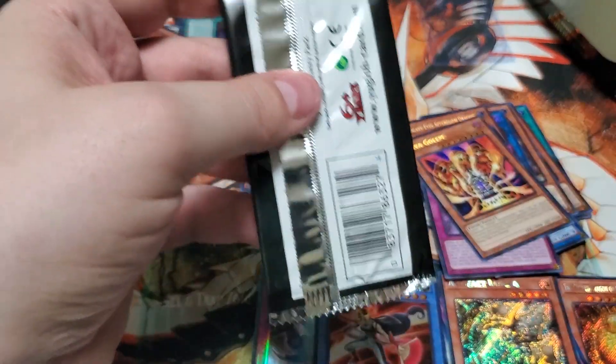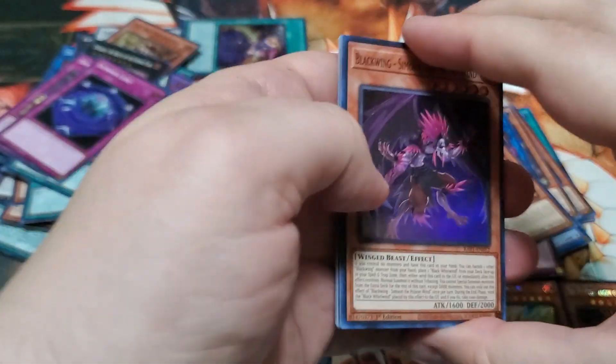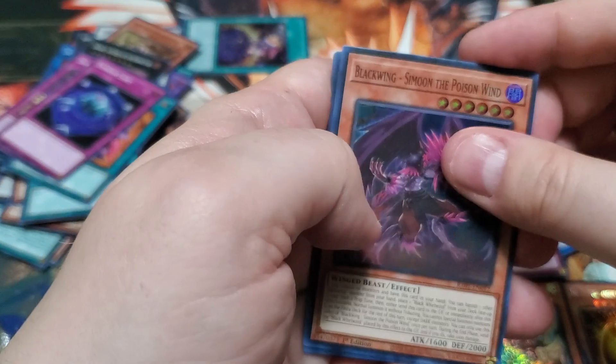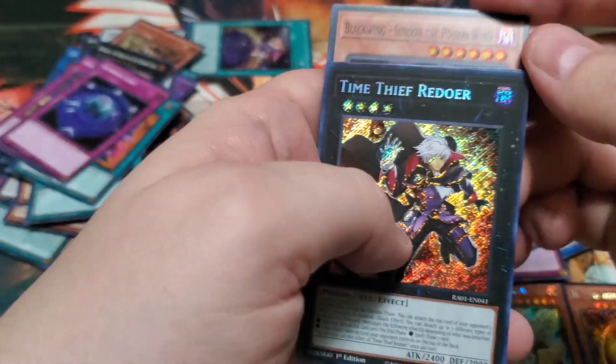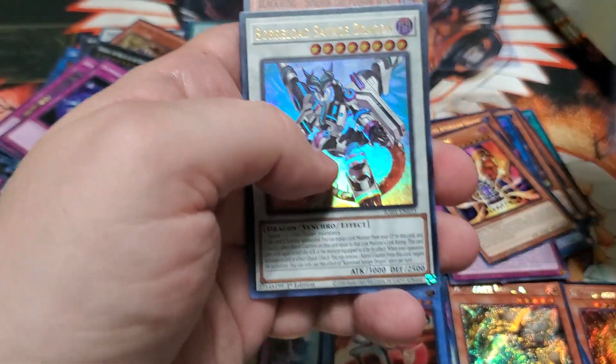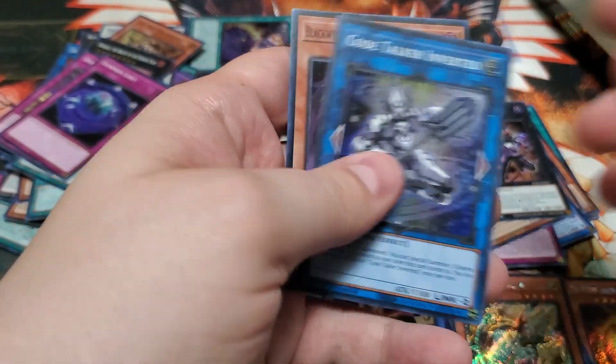All right guys, last pack of this box. Summon the Poison Wind, Time Thief Redoer, Furlode Savage, Avramax, Code Talker Inverted.